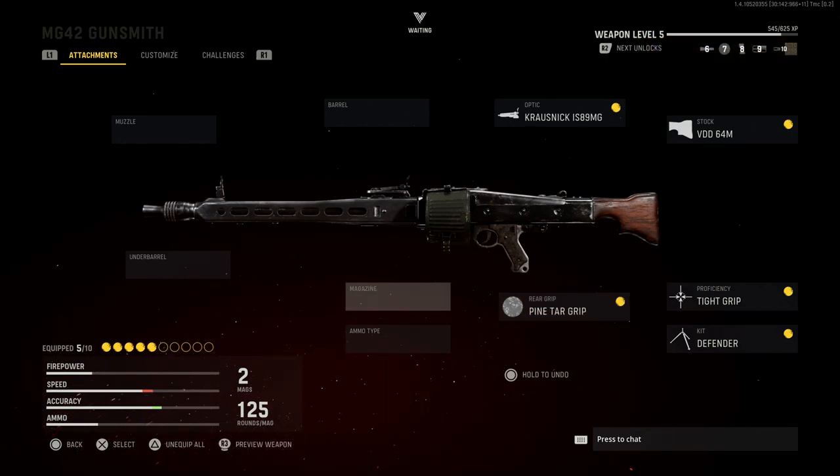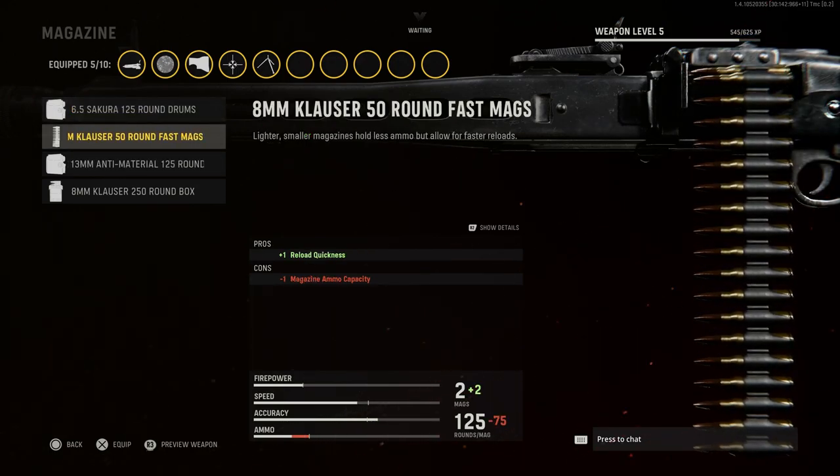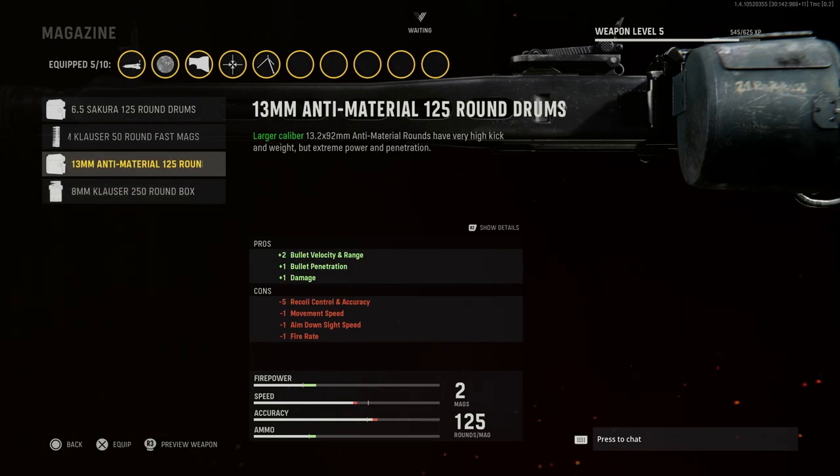For the magazine, we're leaving it at base, which gives us the 125-round drum of the 7.92x57mm Mauser round — the correct real-life caliber. You also have options for a 6.5mm, a 50-round belt of 8mm, a 250-round box, and even a 13.2x92mm Tuf anti-material round — essentially anti-tank rounds used on some German rifles and machine guns like the MG18 Tuf during World War I.